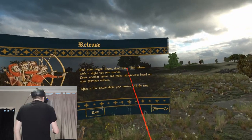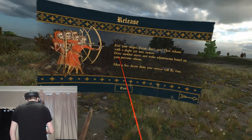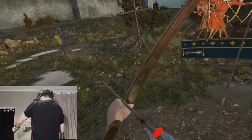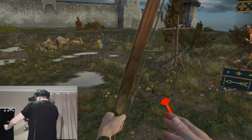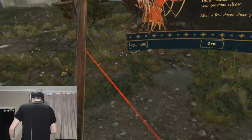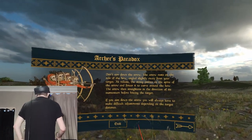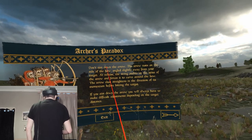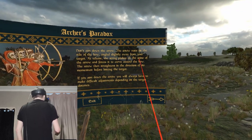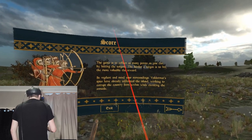Fill your target focus — don't aim, then release with a slight motion. Draw another arrow and make adjustments based on your previous release; after a few dozen shots your eyes will fly true. We're pulling the bow back now — the archery feels really nice actually, this is really cool. Archer's paradox: don't aim down the arrow, the arrow rests on the side of the bow angled slightly away from your target. We've got a score here.